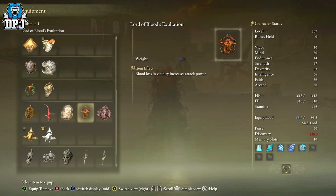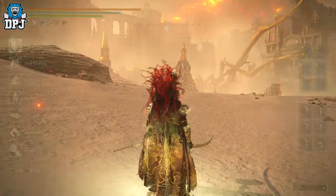The Lord of Blood's Exhortation: loss in vicinity increases attack power — that goes for yours too. From what I've seen, people can apply blood loss to themselves and it gives them more attack power. And if you're attacking an enemy and it's bleeding, you're getting more power. Use this with the Rivers of Blood — it's monstrous.